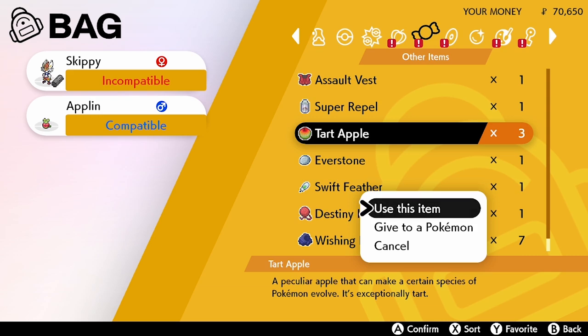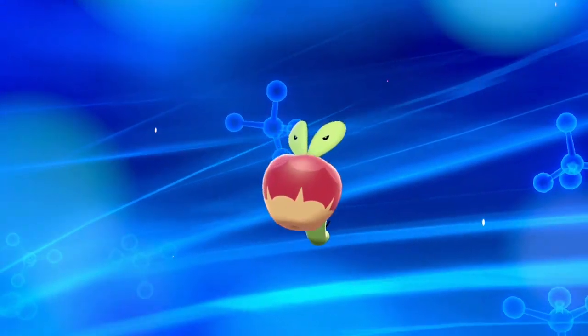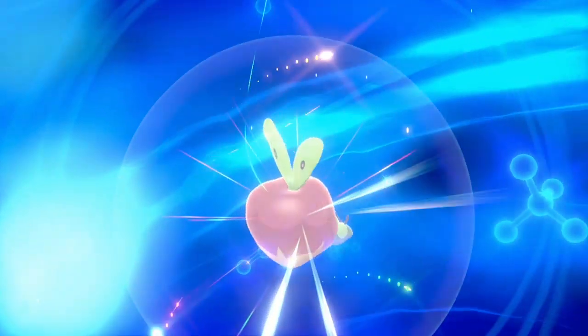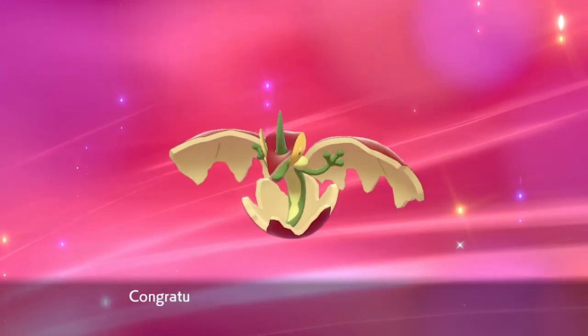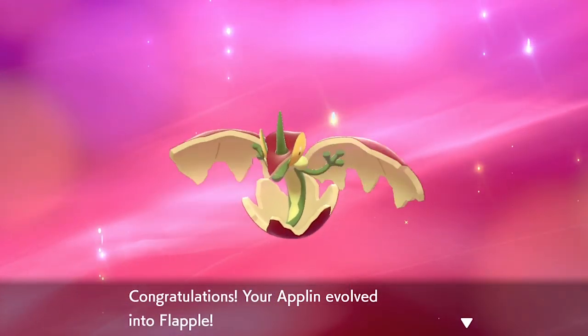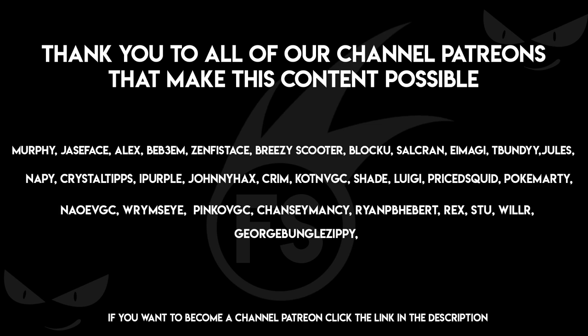That rounds up the guide, my friends. I hope you've enjoyed it and found all the tips and tricks useful. I wish you all the best of luck capturing Applin and using Flapple and Appletun in competitive play. If you enjoyed this guide, please drop a like on the video, subscribe to the channel for more Pokemon content and guides, and I'll see you all for the next one. Take care of yourselves — bye bye!